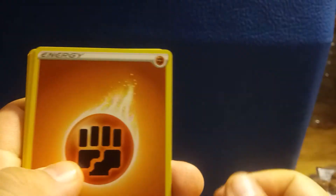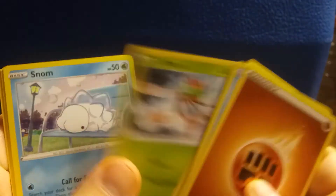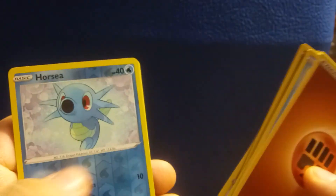Here's the Code Card. Four to the Front: Energy, Cramorant, Rusted Shield, Gym Trainer, Gossifleur, Yanmaskhan, Cutiefly, Grookey, Reverse Holo Horsea, and Yanmega.